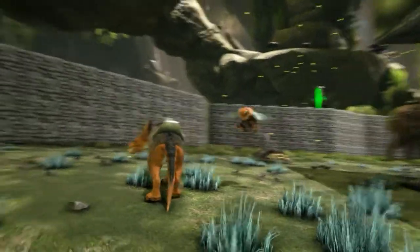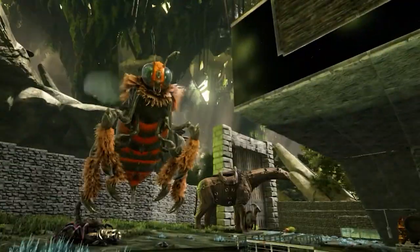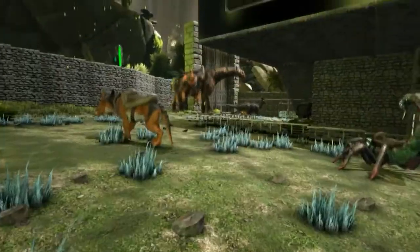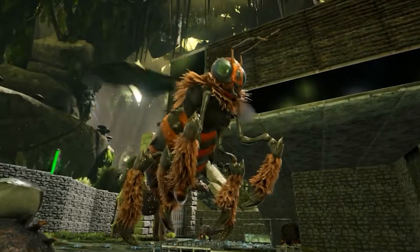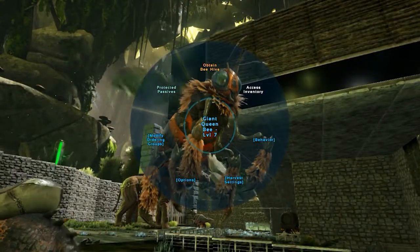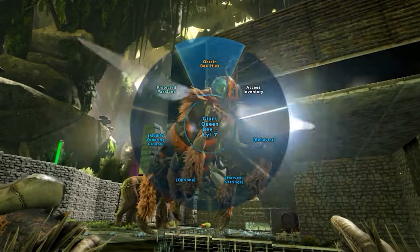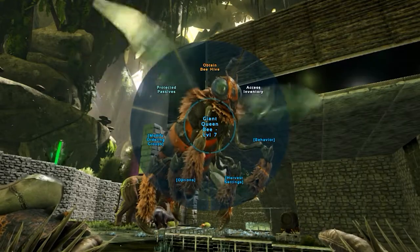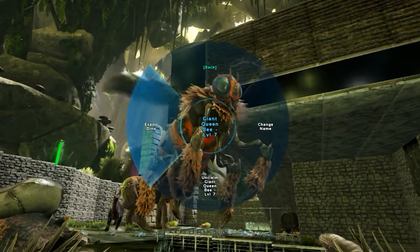Let's get back to base. Here we are — look at the queen bee! Oh, the stinger is enormous. Now in order to start producing honey, you will need honey to do some stuff here on Aberration — for example, to tame the roll rat. Please check that video if you don't know how to.